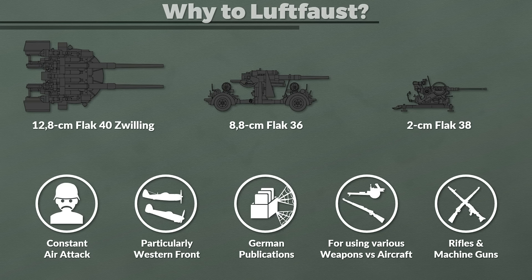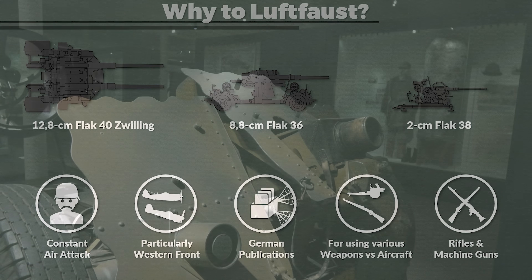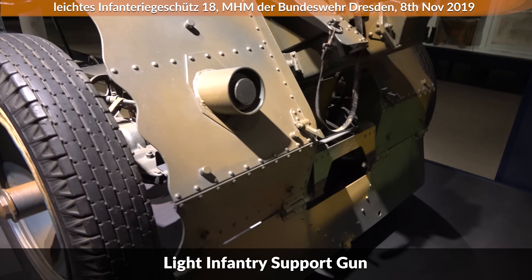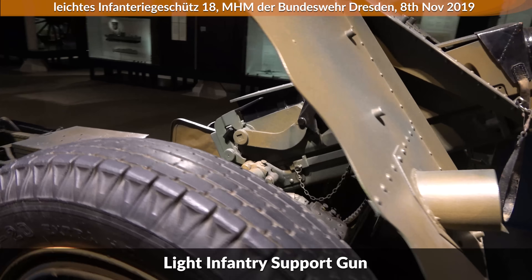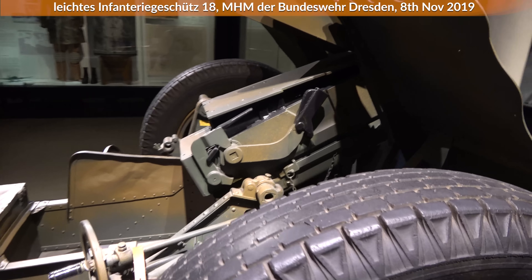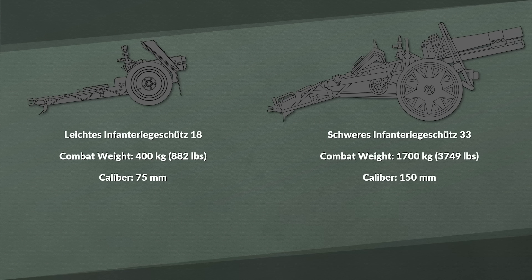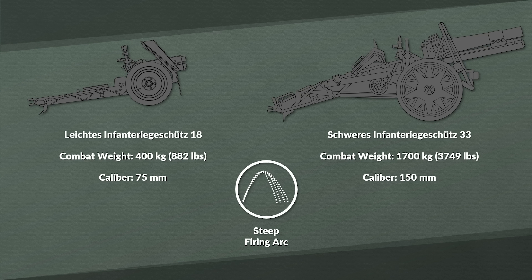Rifles and machine guns are rather obvious weapons for that, but the Leichte Infanteriegeschütze 18, which you can see here, is not. And the pamphlet also contains firing data for its bigger brother, the heavy infantry support gun, which had a caliber of 150 mm with a rather steep firing arc — which I would call a rather unconventional weapon for this endeavor.